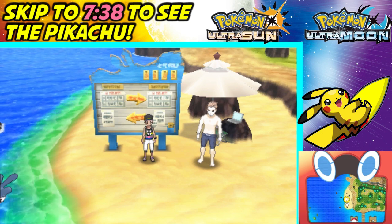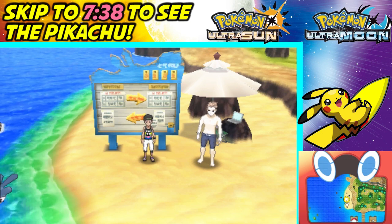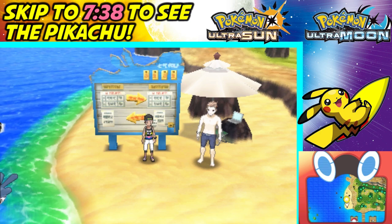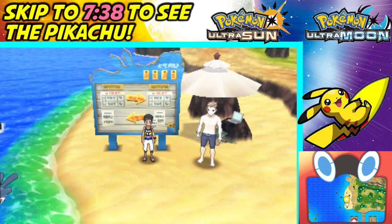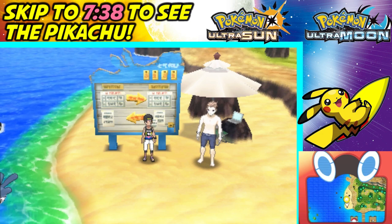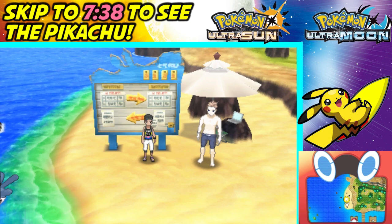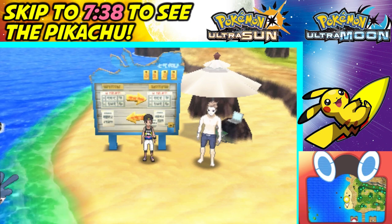I actually have the high score on the first three islands. We are on Pony Beach on Poni Island — the last island — and I have yet to achieve the high score here. So we're gonna try this out on camera. Hopefully it won't take too long. I've kind of gotten the hang of Mantine Surf — it's a lot of fun — but I'm not amazing at it. Once I beat the score, I'll show you how to receive the Pikachu.